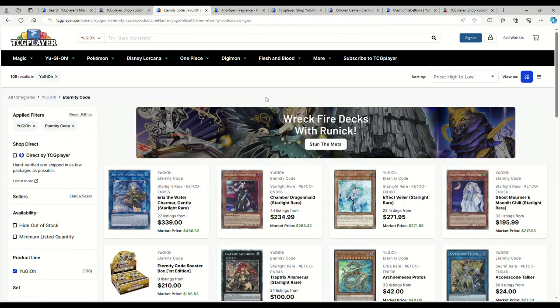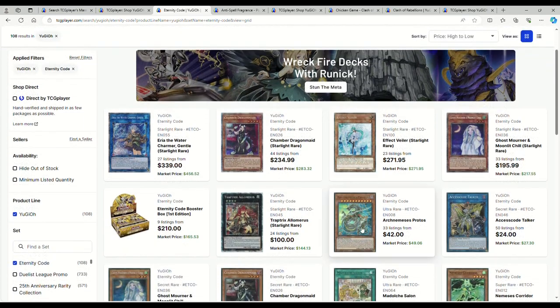Welcome to Market Watch. ETKO is notoriously expensive — this is where we got Effect Veiler Starlight and Ghost Mourner Starlight. I figured I'd do a market watch to talk about what's going on investment-wise. Now that the banlist has had time to come through and the market has settled down a little bit, I wanted to look at the prices of everything here.